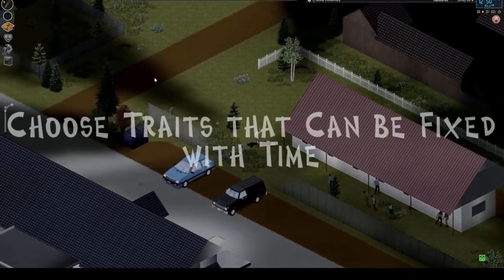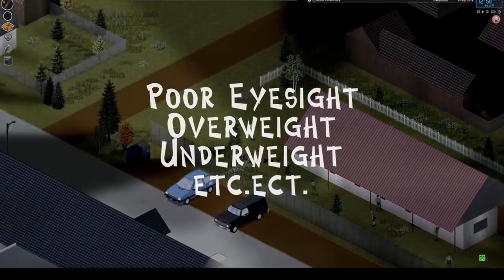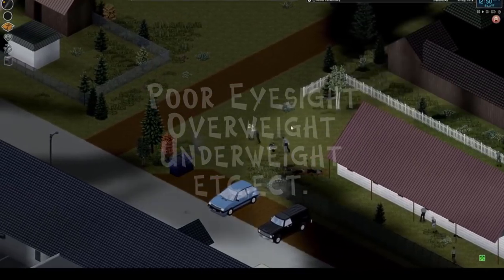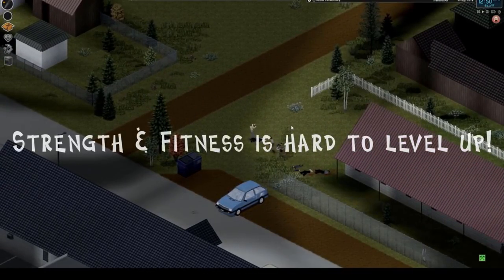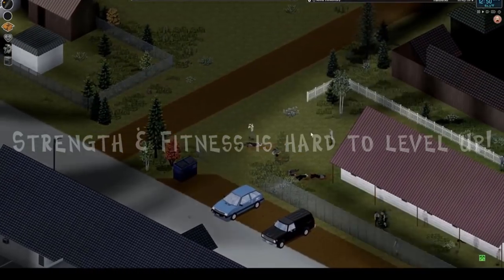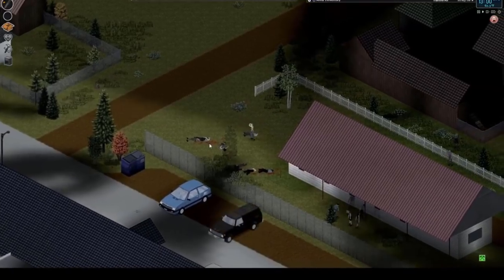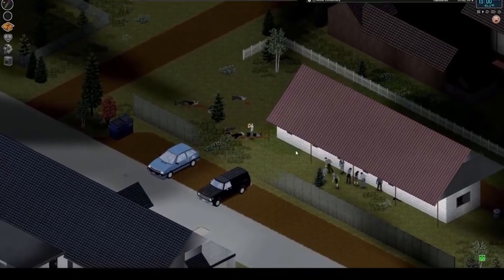As far as negative traits go, I suggest you choose the ones that eventually go away — things like underweight, overweight, bad vision. If you're using Hydrocraft, you could also do hard of hearing. Do not choose anything with strength or fitness, as both of these are extremely hard to level up. Though, choose them if you want a more challenging playthrough. And if you want a slightly easier playthrough, you could always go with things like fit and stout or strong, since they are so hard to level up.